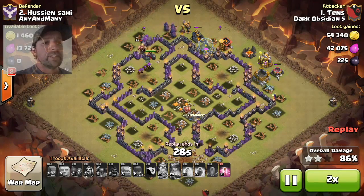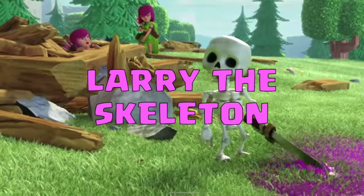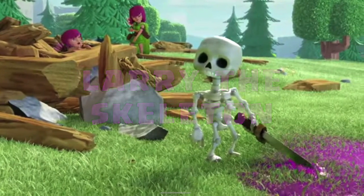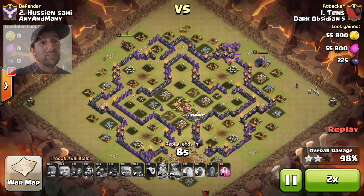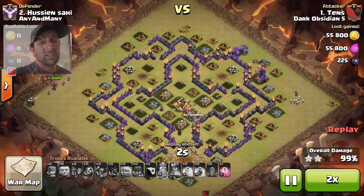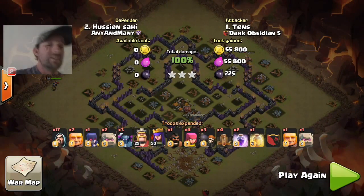I'll speed it up. As you can see, I do like to bring one Witch against Town Hall 9s. Those skeletons — little Larrys — they just help to distract a lot of defenses from attacking your golems. The last thing you want is Teslas locking onto your Pekkas. But there you go, guys.